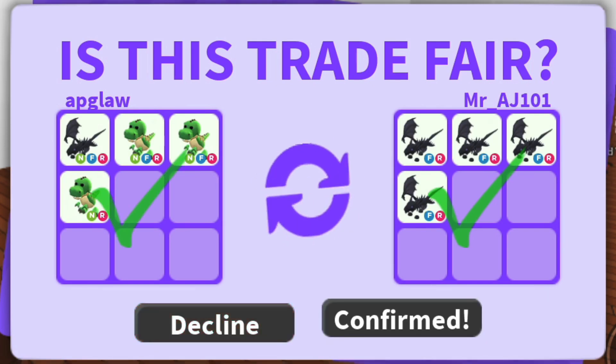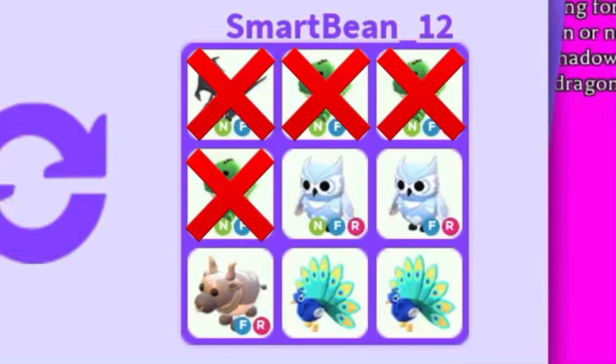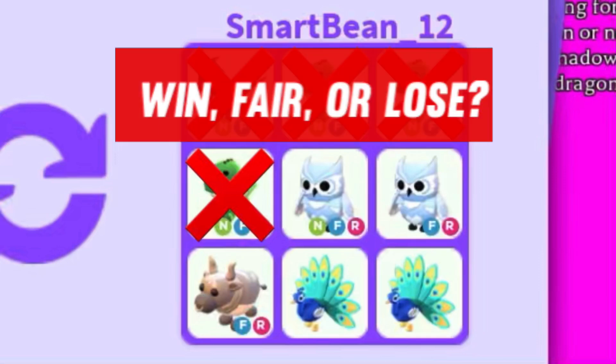So I got my four shatter dragons back and I made a profit of a neon snow owl, a snow owl, a metal ox, and two peacocks. Let me know down below what you think — was this a win, fair, or lose?